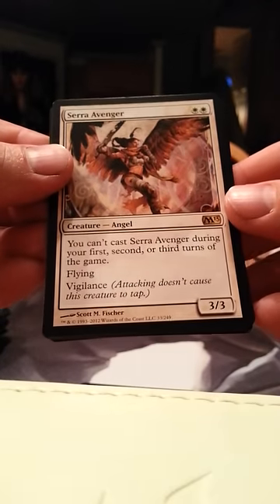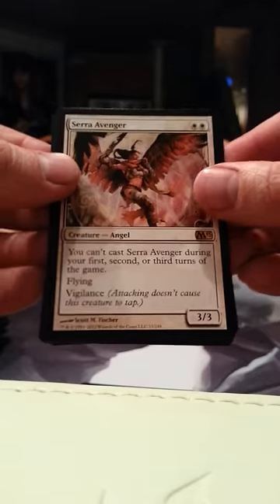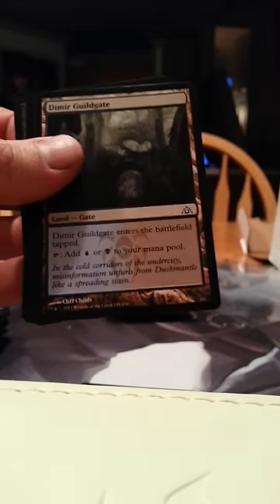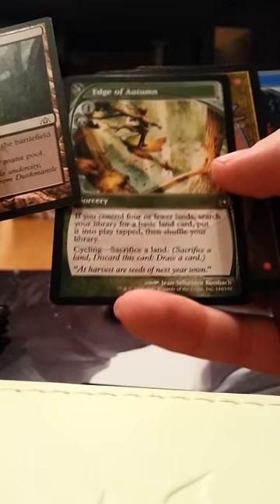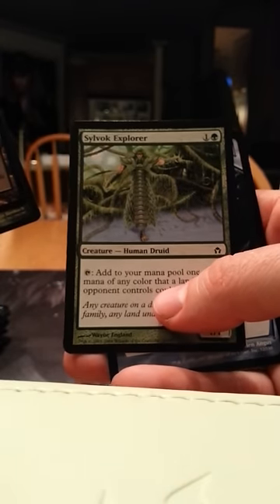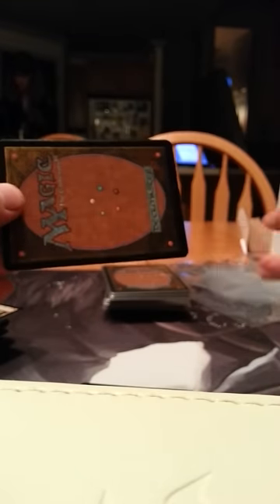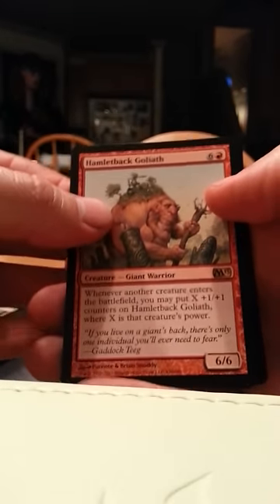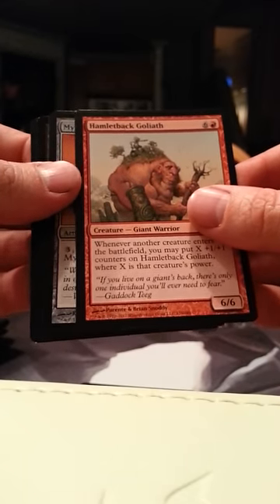Sar Avenger — I do like Angels, so that one's actually a pretty decent pull. And Ooze Flux. Got a Guildgate, Edge of Autumn, a Logic Knot, and Silvic Explorer. I've got so many red rares — it's almost disappointing. Hopefully I pull something good before I run out of cards.